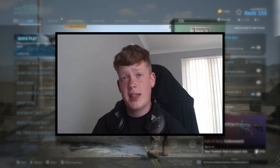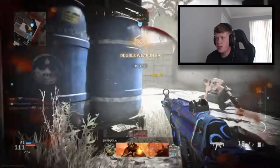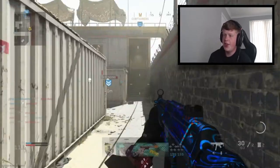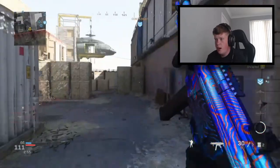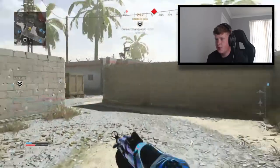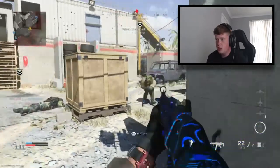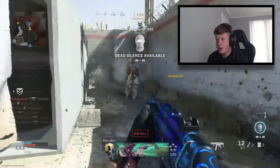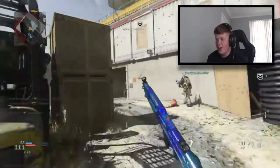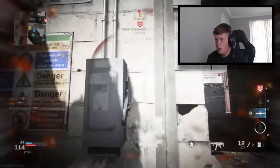We've joined this Hardpoint game on Shoot House a little bit late and we are losing by about 50 points. We die straight off the bat. Hopefully we stand out with this class setup - this is Optic Scumpy's class setup. Hopefully this pro player class will help us do pretty well as I'm concentrating on the game.